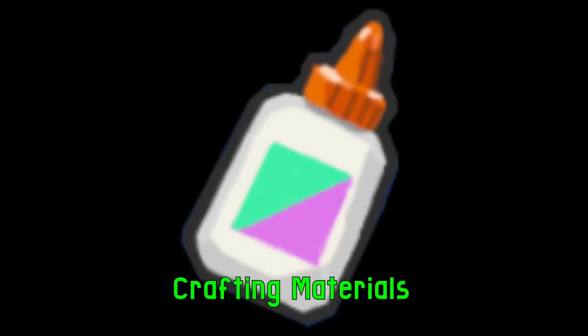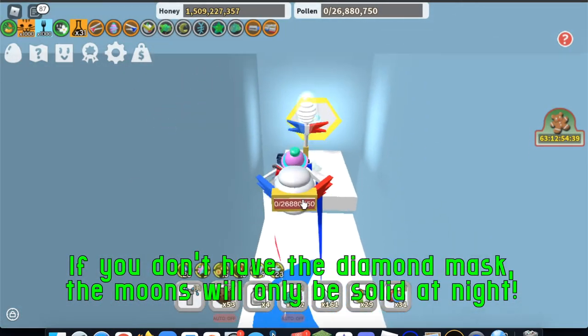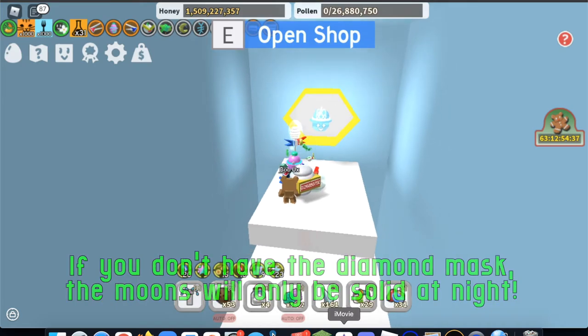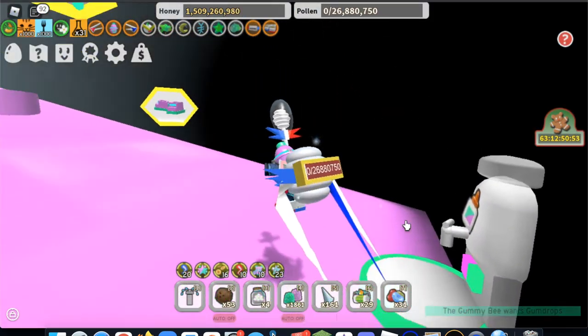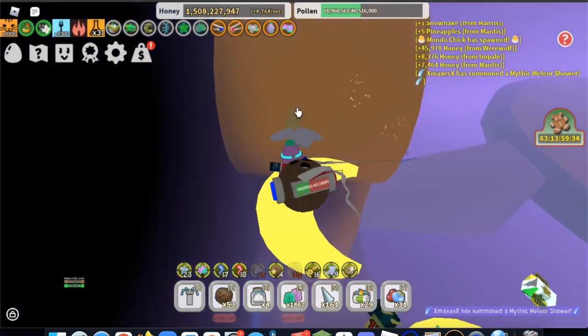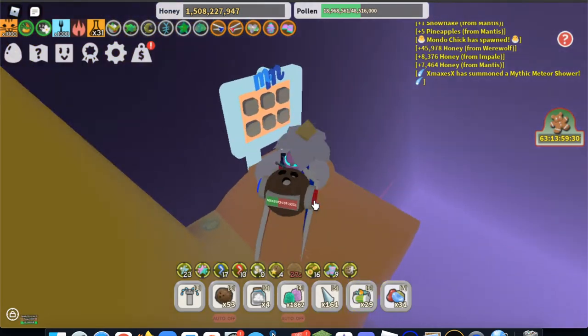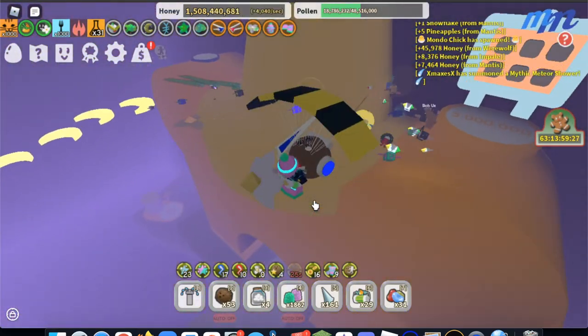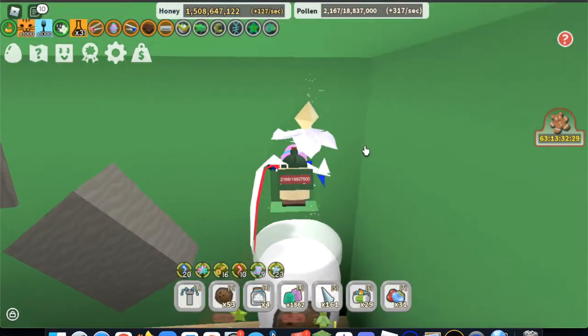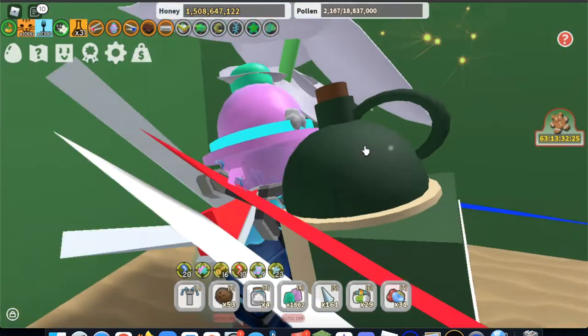Now I will show you where you can find all of the crafting resources around the map. If you complete the moon parkour, you will be able to find a glitter in front of the diamond mask. Inside the gummy bear layer, you can find an enzyme and a glitter in the corners of the shop. If you complete the moon parkour in the 30 area, you can find an enzyme nearby the moon memory match. Inside the secret area in the coconut cave, you can also find an enzyme.